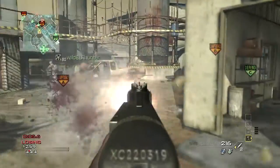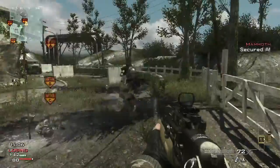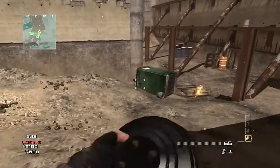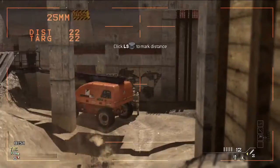We have brand new weapons across all of the categories. You've got an SMG called the PP90M1, one of my personal favorites. You've got the FAD assault rifle, brand new to Modern Warfare 3. You've got the Bouncing Betty, a brand new frag grenade type, and the XM-25, a new launcher.